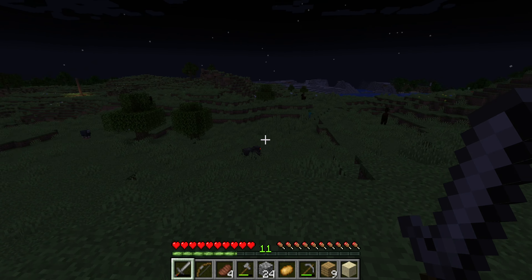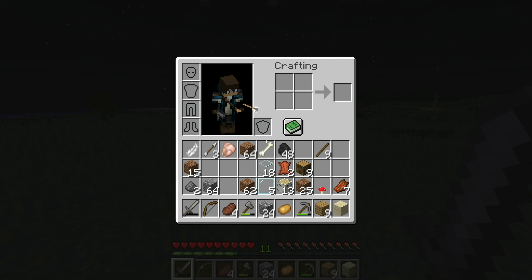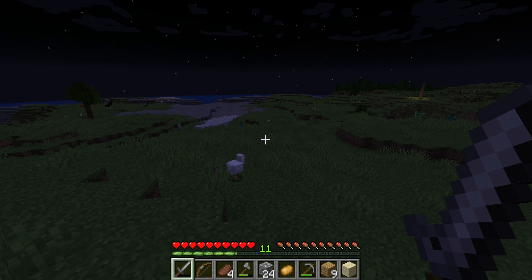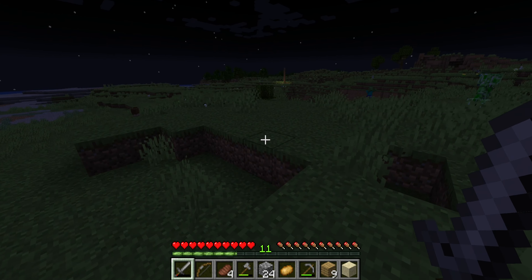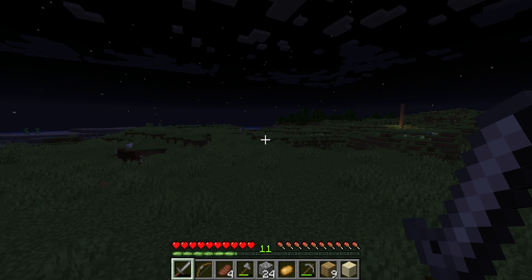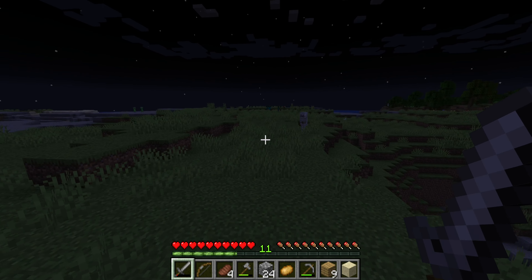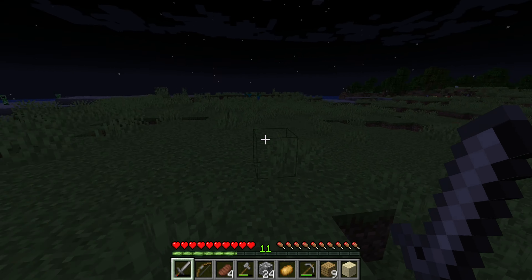No no no no, we need wood — woodsies, we need woodsies, we need irons, we need new mobs. Bob and weave, bob and weave. All right, let's get going — house is over yonder. Sucks we gotta go by this guy.